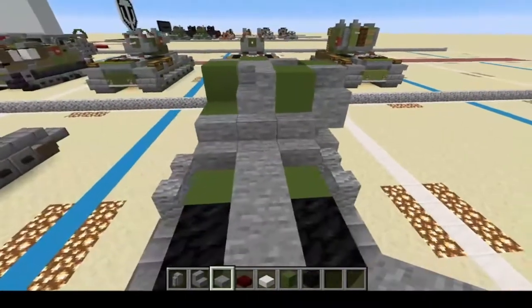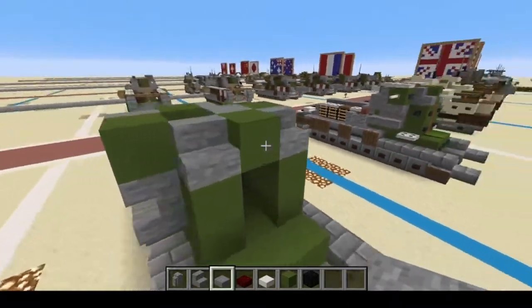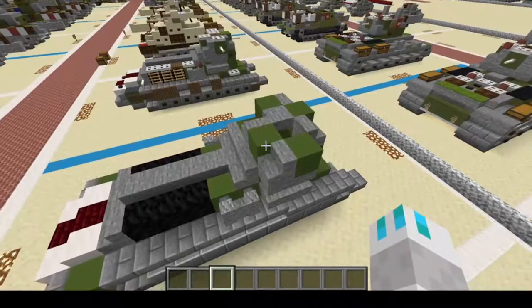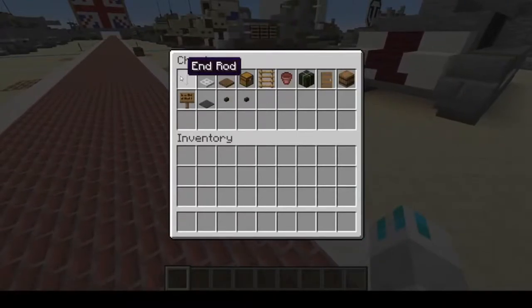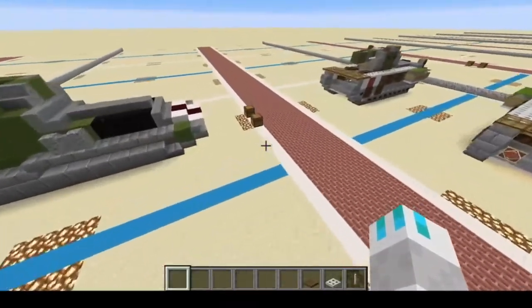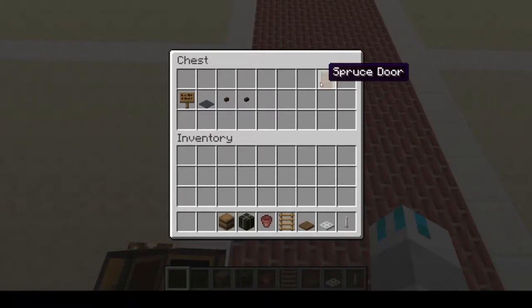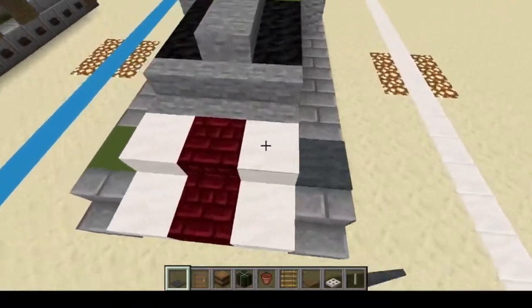Let's do a general look around and show you guys how it's supposed to look. There we go. That should do it for the main building materials. So next, we're going to switch over to our cosmetic materials, which is going to be end rod, iron trapdoor, spruce trapdoor, ladder, flower pot, dried kelp block, barrel, spruce door, and gray carpet. The gray carpet is going to go right on these green blocks here.